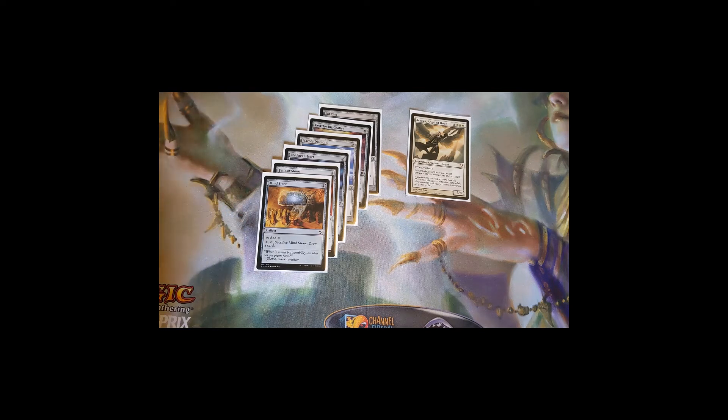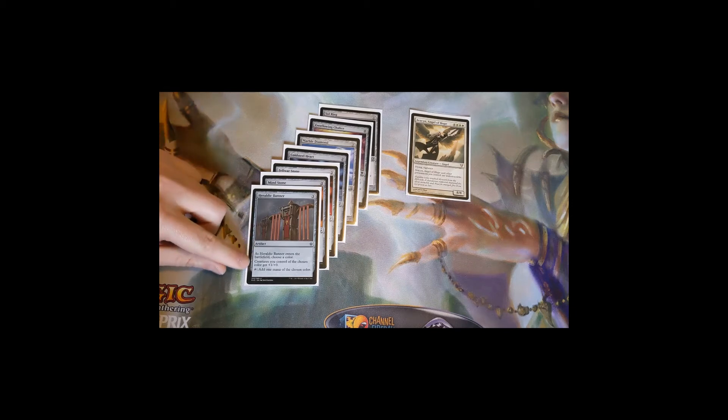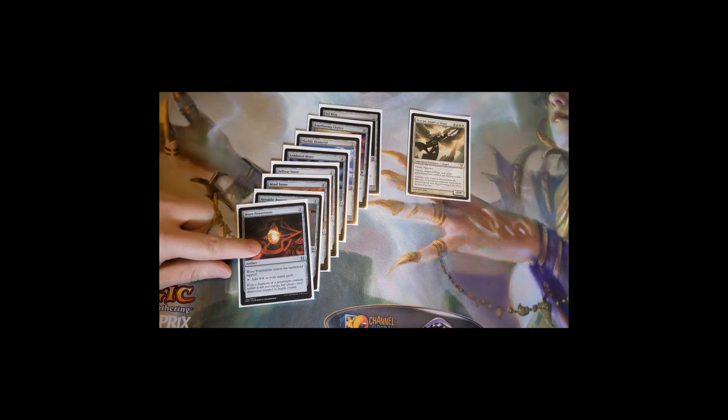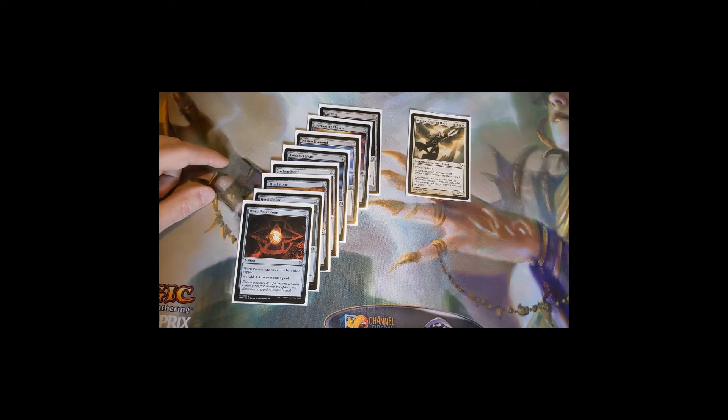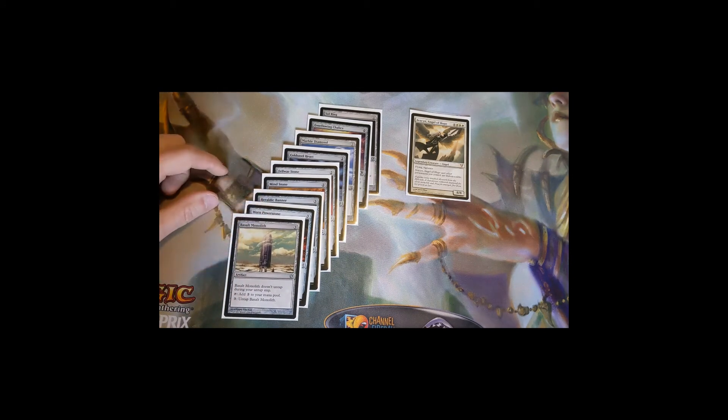Heraldic Banner costs three mana, lets you choose a color — we always choose white — so our creatures get +1/+0, and it taps to add one white mana. Worn Powerstone is a three-mana artifact that enters tapped and taps to add two colorless — poor man's Thran Dynamo but we need the ramp. Basalt Monolith is a three-mana artifact that doesn't untap during your untap step but taps to add three mana; on a big Avacyn turn you tap it for the extra three and can untap it later for three mana when you need value.